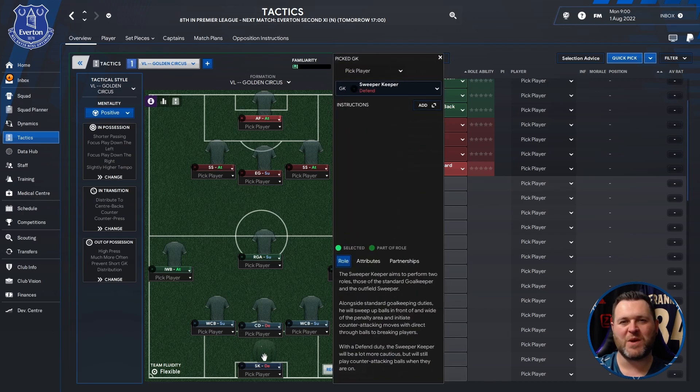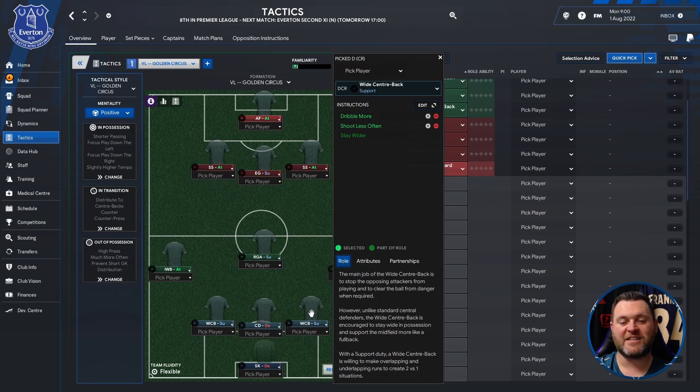Starting off at the back you're going to have a sweeper keeper set to defend. You've then got three central defenders. The first on the left is a wide centre back set to support. You then have a central defender in the middle set to defend, and on the right hand side another wide centre back set to support.